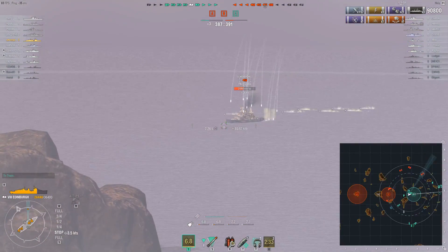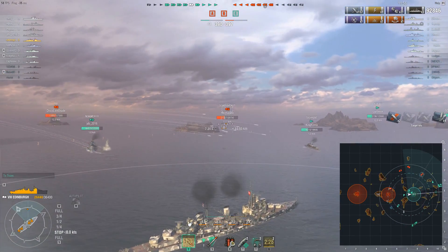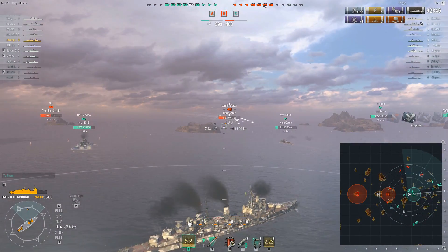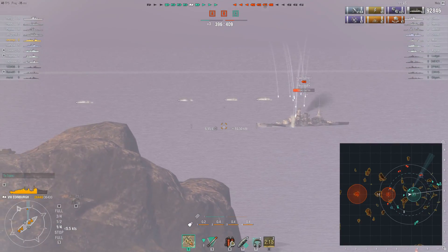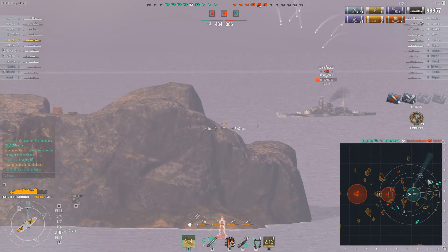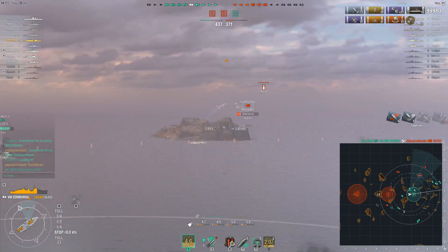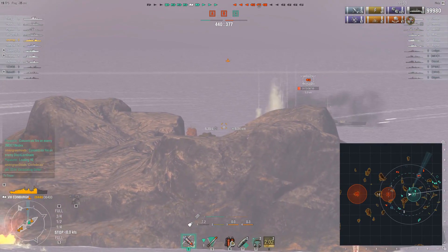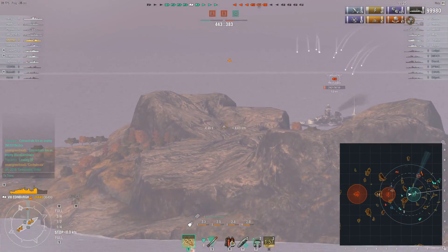A couple more minutes have passed and Seven Green Heads has managed to work up to almost 93,000 damage, still no kills to their name, but hopefully that changes as they continue to work on the Scharnhorst. For the Scharnhorst, it's kind of a crappy place to be — flushed out from the safe area to the northeast of these rocks by all these ships pushing up the flank, with a very large chunk of space to traverse before getting into any reasonable cover. One way or another, that ship is sinking before he gets anywhere safe.